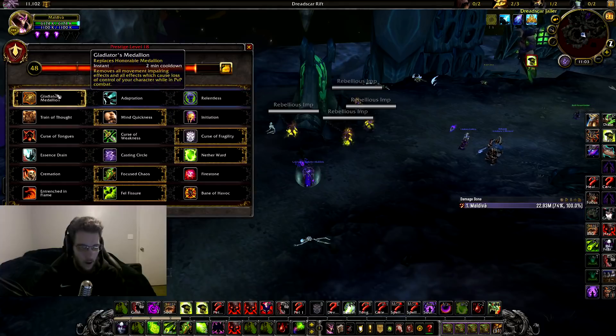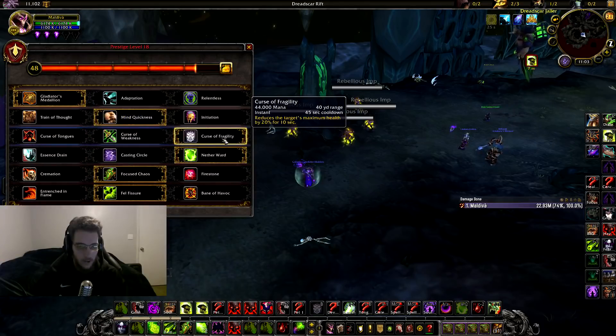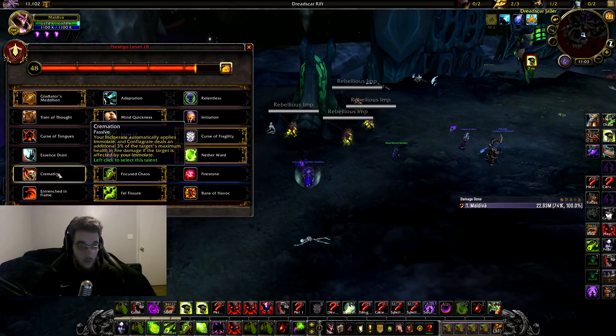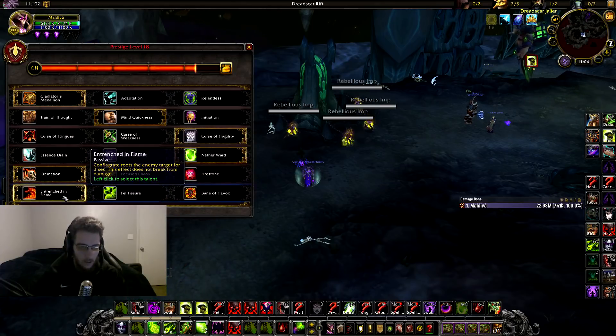The big changes come in the honor talents. Trinket is always preference; Mind Quickness stays; the curse is up to you — Fragility could be the go here. Nether Ward is the same preference. For the last two: you absolutely need Cremation — that's what makes this build — you cannot go without it. And instead of Fell Fisher, I always play Entrenched, because you're not really going to be Chaos Bolting much with this build.